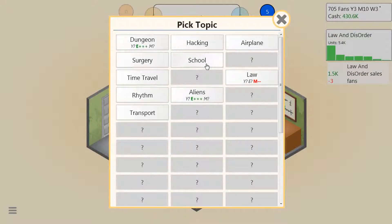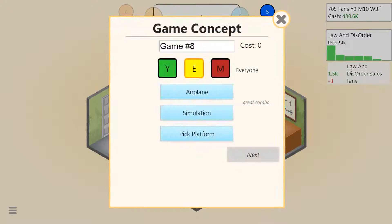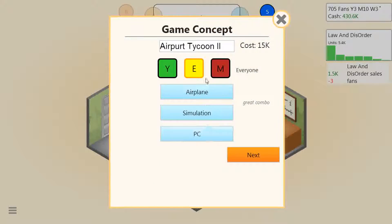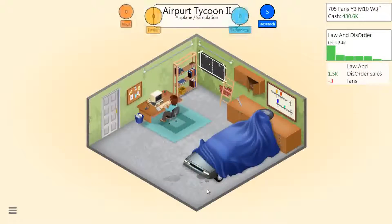It doesn't work well with mature - that's a good thing to note for the future. What about a school? How about this - let's make an airport simulation game, great combo. For young audiences, let's call it Airport Tycoon 2, for the PC - actually, for the TES - young audiences. That's what it was.